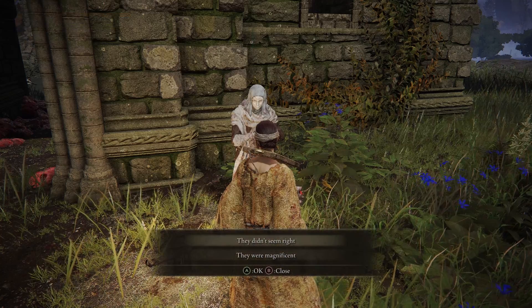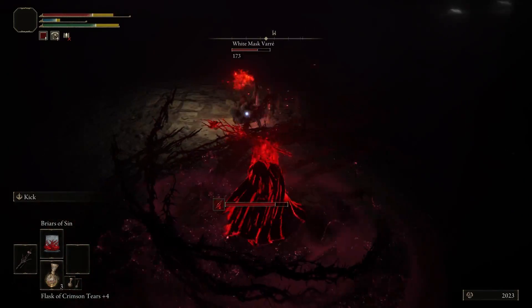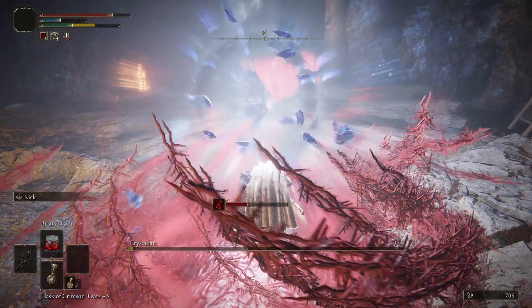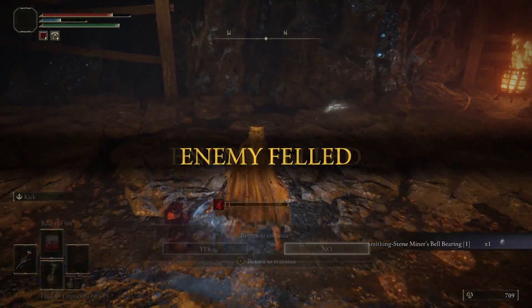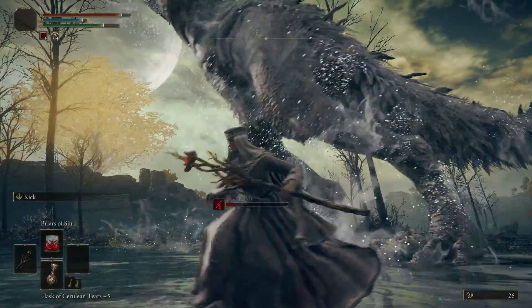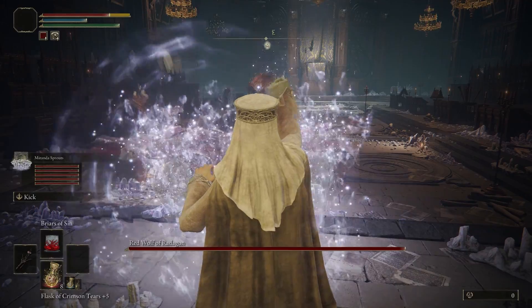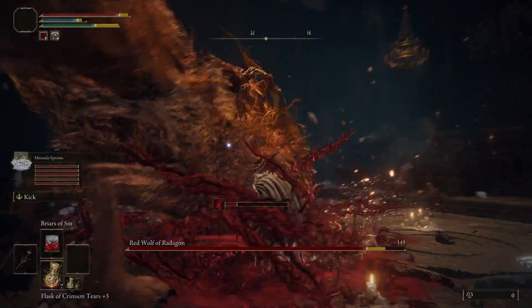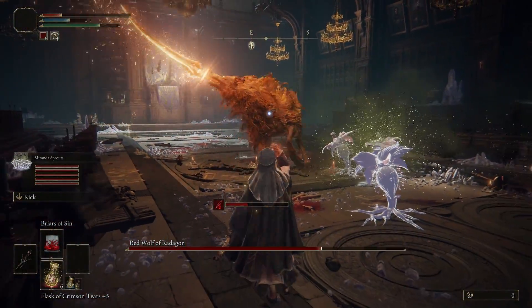Next I travel to Vade in Liurnia to progress the questline all the way up to fighting him in Mohgwyn Palace. I tried fighting him but with his added bleed weapon I hemorrhage pretty easily. The weapon drops can't even be used with my current stats, so instead of fighting him I save him for later and head over to the boss that drops the first smithing stone bell bearing. After upgrading my staff a bit I ran all around the map taking out any bosses that seemed relatively easy — meaning I wouldn't spend 30 minutes on just one boss. Most of the bosses still gave me trouble, like the Red Wolf. Being limited to a stationary spell against a boss that jumps wildly around the room doesn't make for the most enjoyable fight.